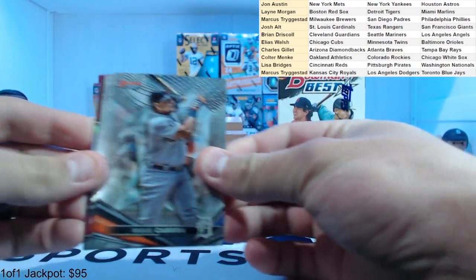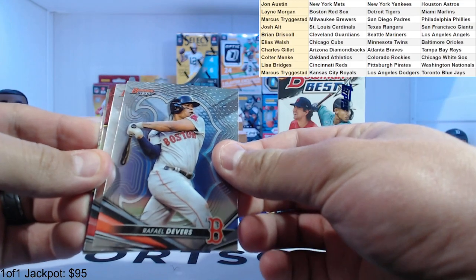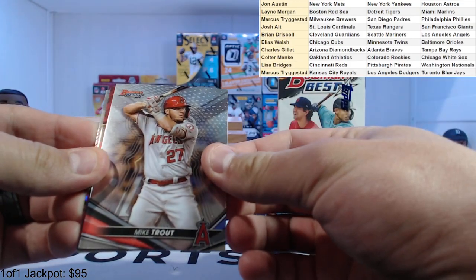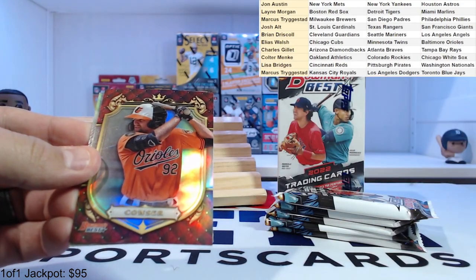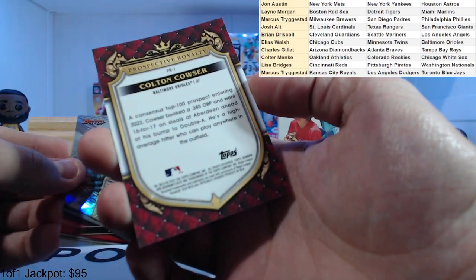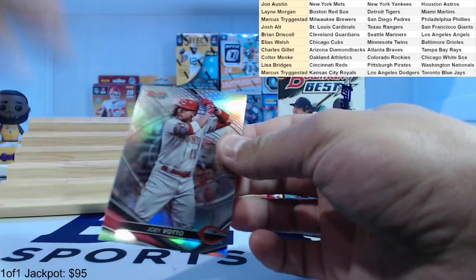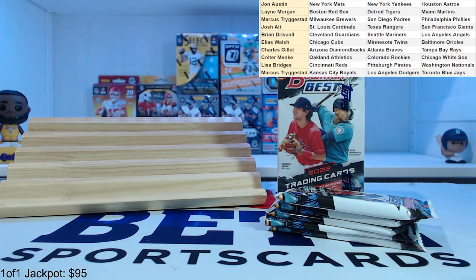Miggy! Trying to move these off to the side — Devers, Mike Trout, three really good players in a row there. Colton Couser, and a Joey Votto refractor. Going to sleeve up these refractors.